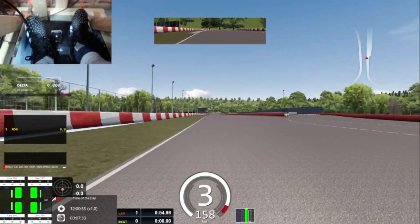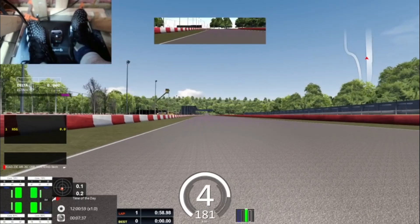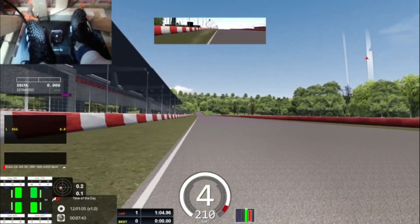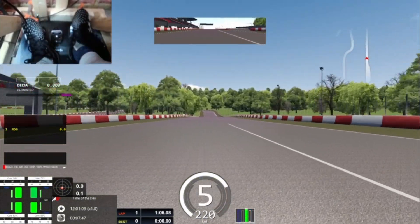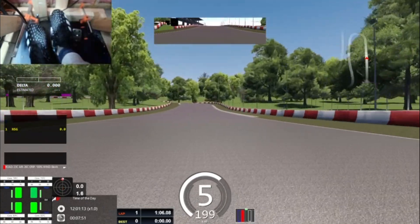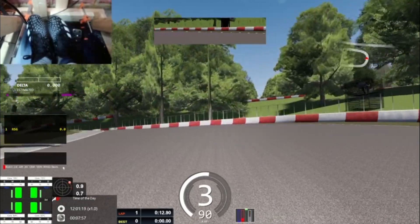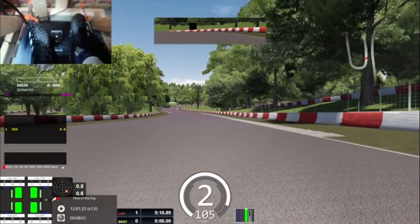That last turn you can probably take it flat out in a much higher downforce car, but since this is not that, it's probably not the best idea to take it flat out. First corner is pretty tough, very awkward in terms of the loading of the car - you start off with a pretty high grip with an upwards corner and then you start going downhill and you just lose a bunch of front grip, so you gotta be careful with that.